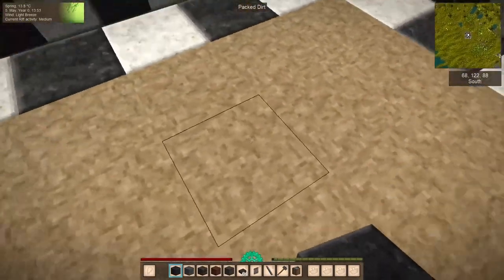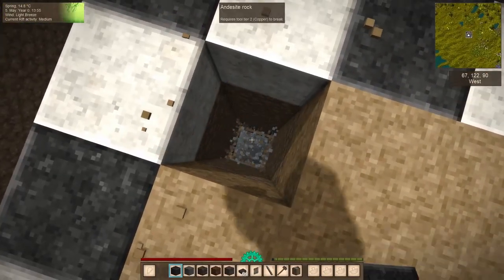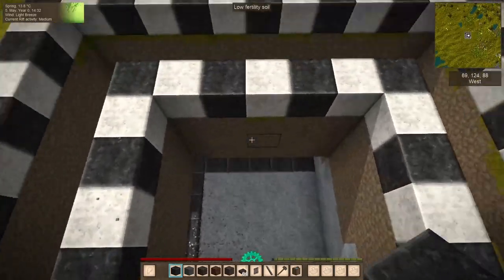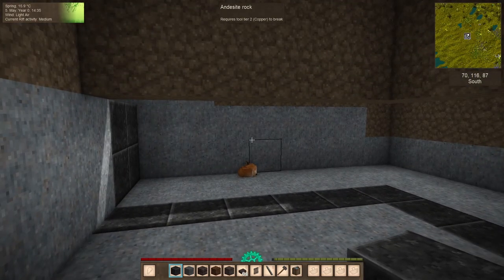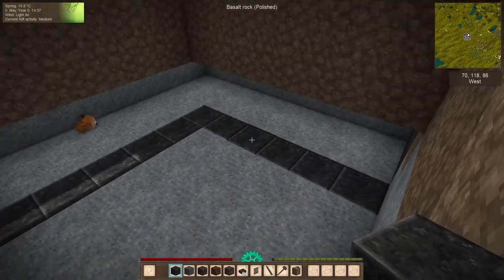Now that we have our trench dug out and the proper corner dimensions, we're going to dig out the inside of what's going to be our little house that we'll stay inside of during temporal storms. Right in the center, we're going to want to dig down six blocks.